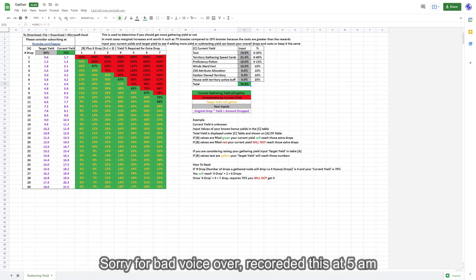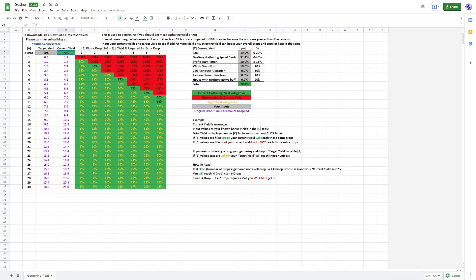This gets added up to a total of 70% in my case, and that gets transferred to table A under current yield 70%. When you put changes in, you will see table B change. At 70%, you can gather everything shown in green. For example, if your gathering node drops 2, you will get an extra 1, but not an extra 2 because it's red. If you're gathering 3, you get an extra 2. If gathering 4, you get an extra 2 as well. Gathering 5 at 70% will get you 3 extra.